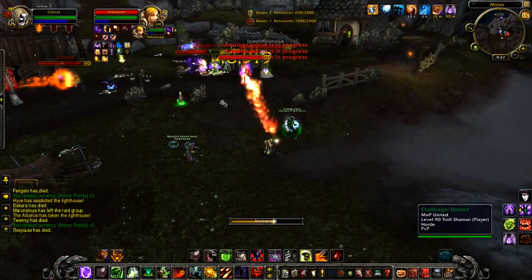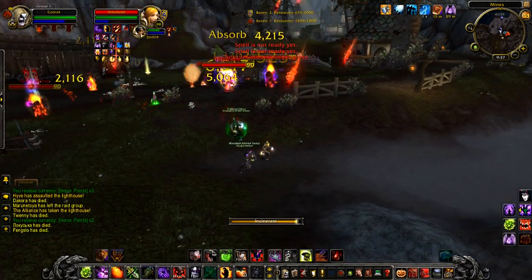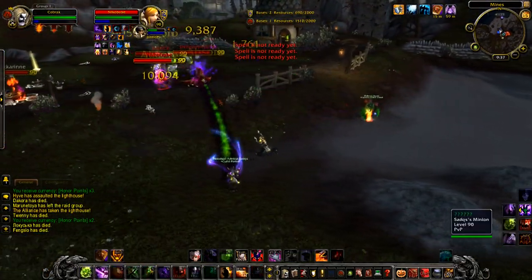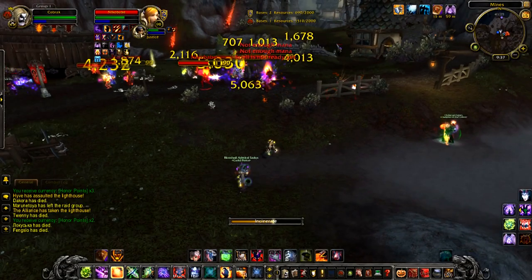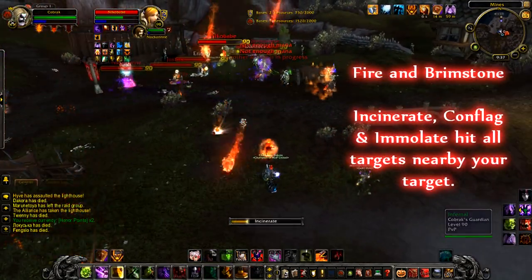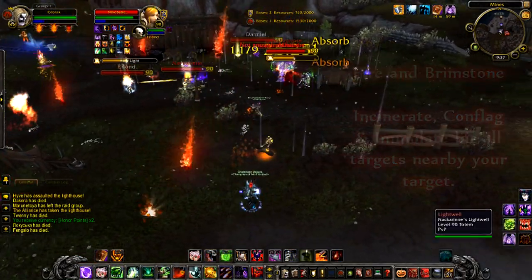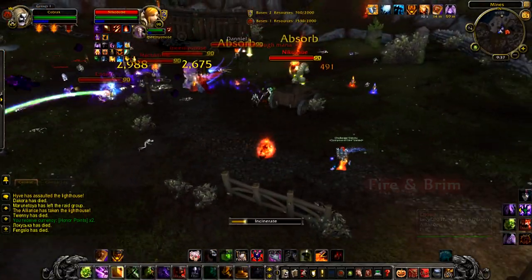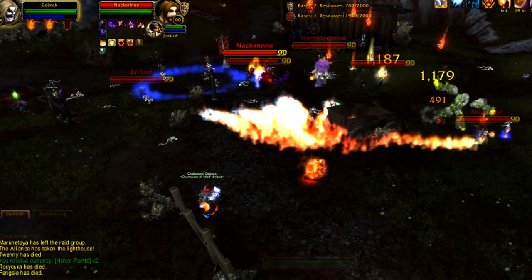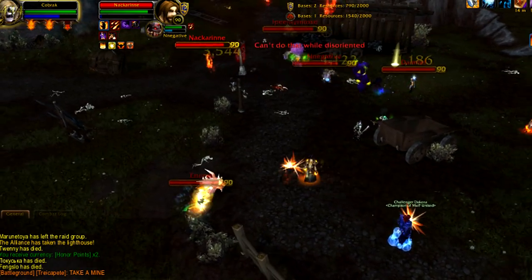Next we've got Reign of Fire, but now it can be placed like a DK's Death and Decay — sweet for PvP AE. The most epic of all the new AE spells has to be Fire and Brimstone. Pop this and your next Incinerate and Immolate will hit every target nearby your current target. Not only is the damage pretty nice, it looks amazing as well. Seriously, if you don't like how that looks, you don't have eyes. Spam all this stuff in AE situations and you're good to go.